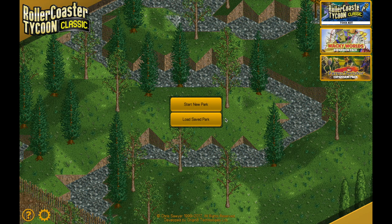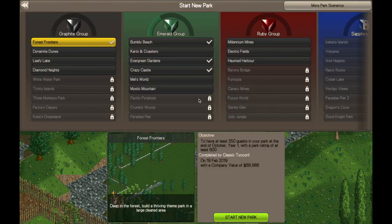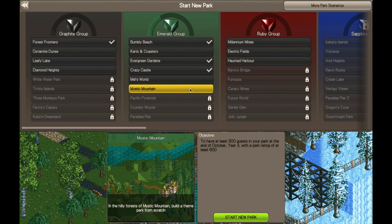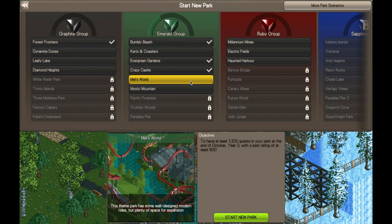What's up everybody, this is the Classic Tycoon here and we're back to start a brand new Let's Play series. We just finished up the Crazy Castle series and that opened up for us Mystic Mountain. I think Ruler of Monkeys suggested doing that one, so I figured why not — let's jump into Mystic Mountain today and start our new series on this one.